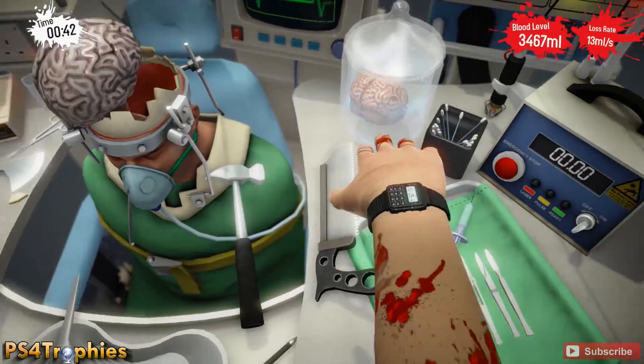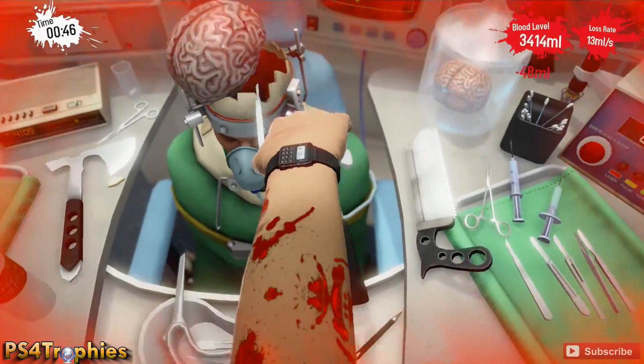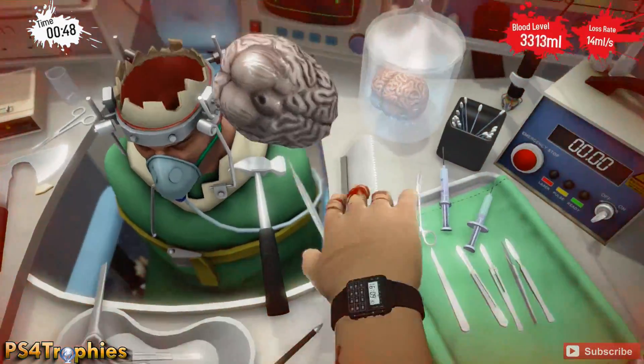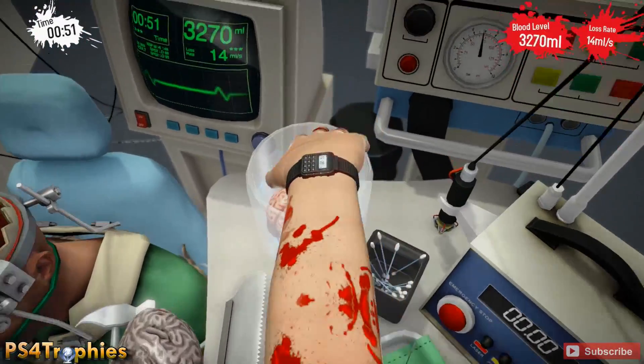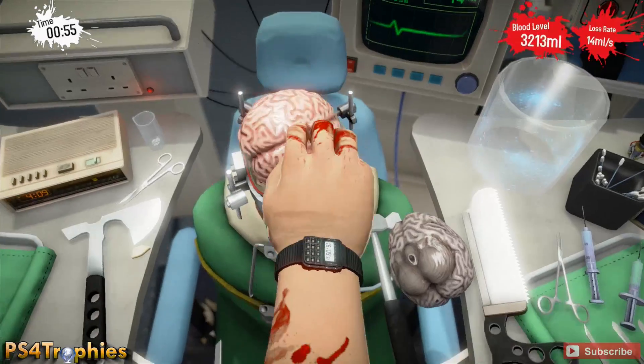We're going to grab the brain and pull it out. Now we've got to detach it from the stem. You can use a lot of different things — I'm just going to grab the scalpel, open the jar, grab the brain, and just put it in there. That will get you the 'How Long Can You Live Without a Brain' trophy.